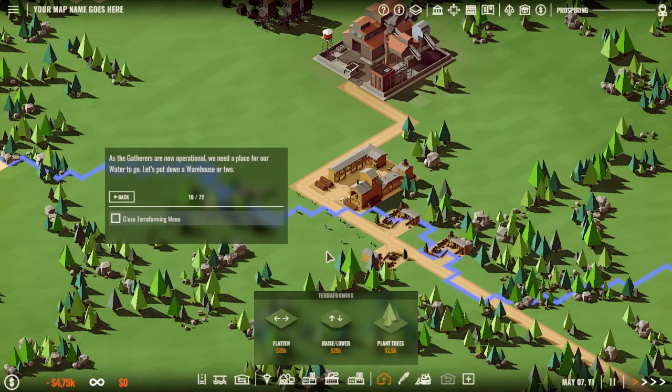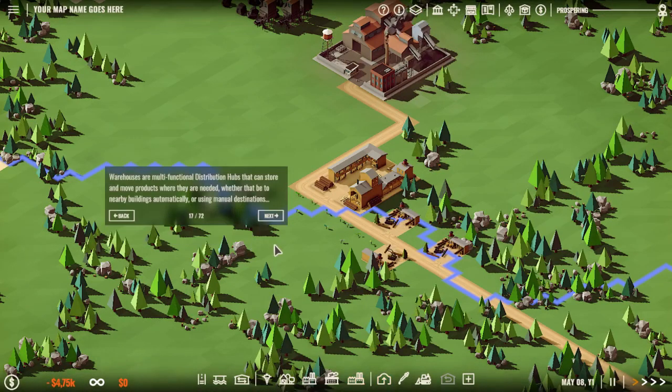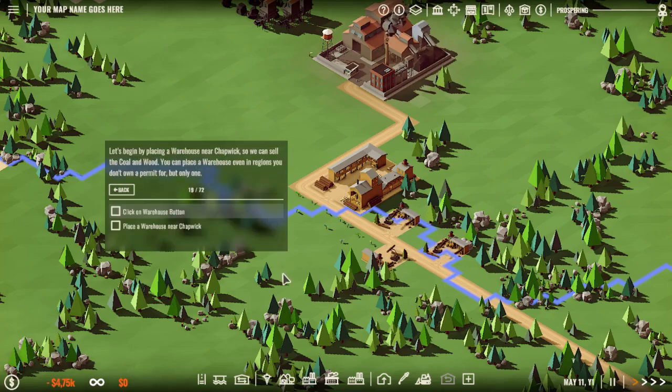As the gatherers are now operational we need a place for the water to go. Let's put down a warehouse. Warehouses are multi-functional distribution hubs that can store and move products where they are needed, whether that be to nearby buildings automatically or using manual destinations, or to other warehouses using destinations. You can move a lot of products over long distances using high capacity trucks. Warehouses can also deliver products to shops in range to help make money.